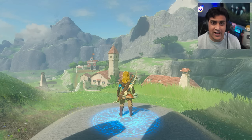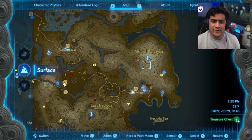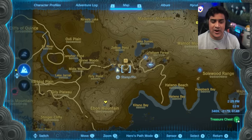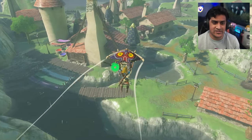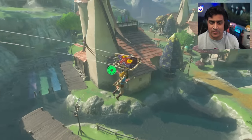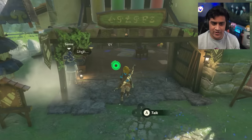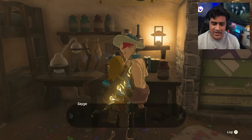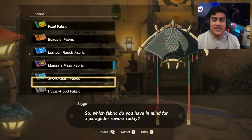In order to customize your paraglider — and you can even do this to dye your clothing — all you have to do is head over south from the Mount Lanayru Skyview Tower down to Hateno Village. When you're at Hateno Village, simply jump off by the shrine. This shrine is the Zanmik Shrine, so it's a fast teleport — definitely get it when you come down here. When you arrive, approach this person here, and when you talk to him he'll go through a whole dialogue about reworking your paraglider, and you can select any of the paragliders in the game.